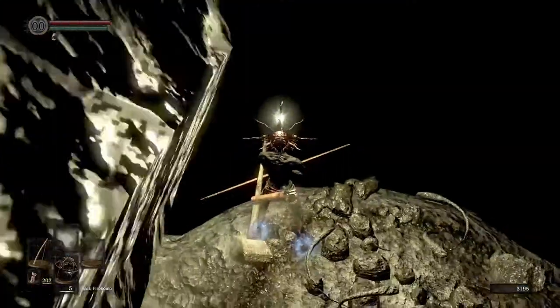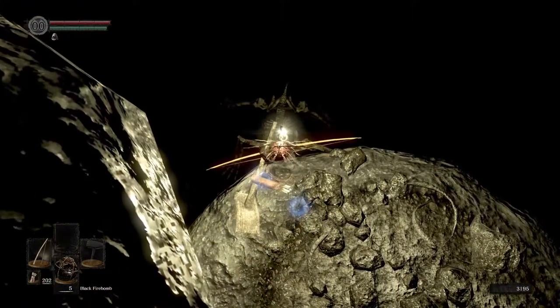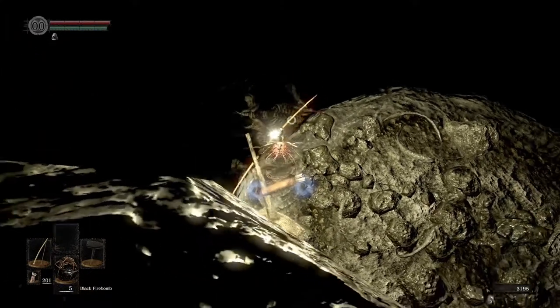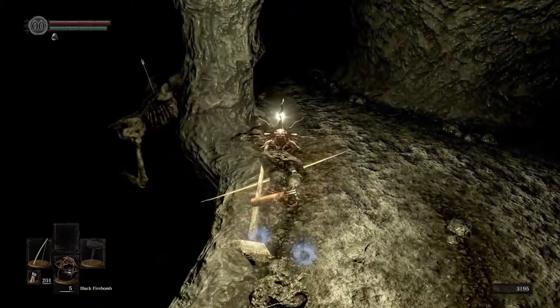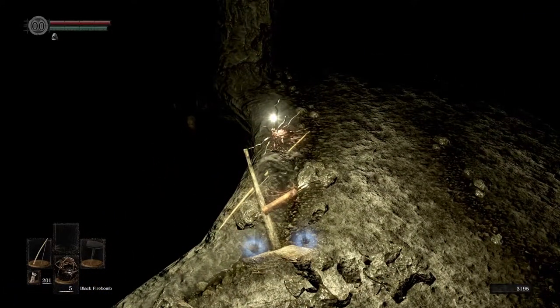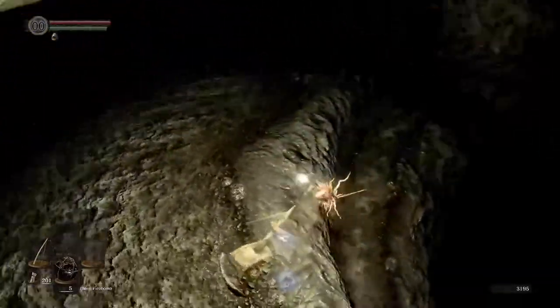Take out your bow and walk to the edge of the platform. Below you is a skeleton dog. Target him and shoot an arrow. Sometimes he might attack the air and go back to where he was, but usually he will start to walk backwards. At some point, he will turn around, stop, and forget about you. Now walk off the front of the ledge where the dog was. Don't run as you might drop off the edge to your death.